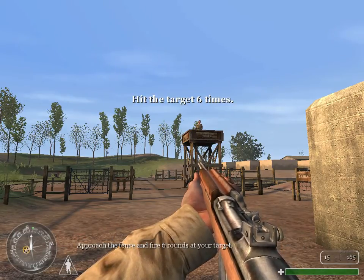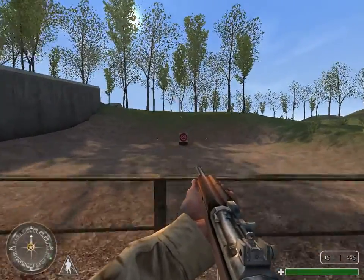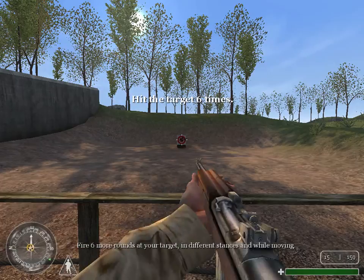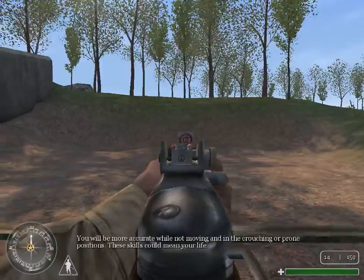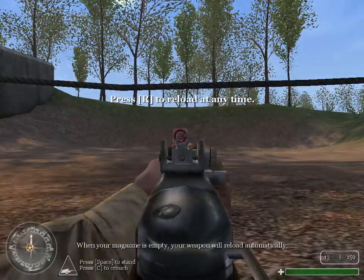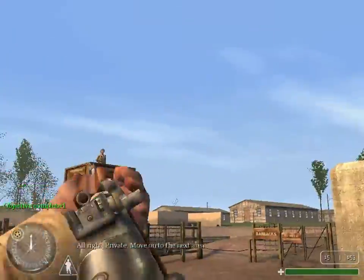Approach the fence and fire six rounds at your target. Your accuracy will be defined by the tightness of your crosshairs. Fire six more rounds at your target in different stances and while moving. You will be more accurate while not moving, and in the crouching or prone positions. These skills could mean your life. When your magazine is empty, your weapon will reload automatically. All right, Private. Move on to the next area.